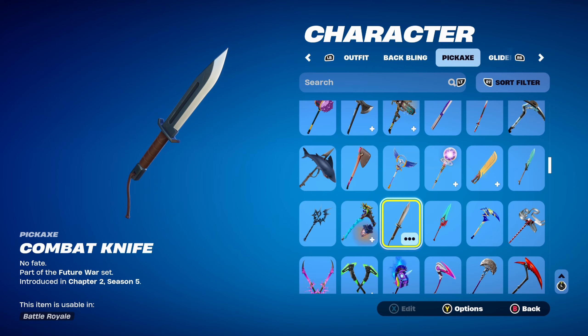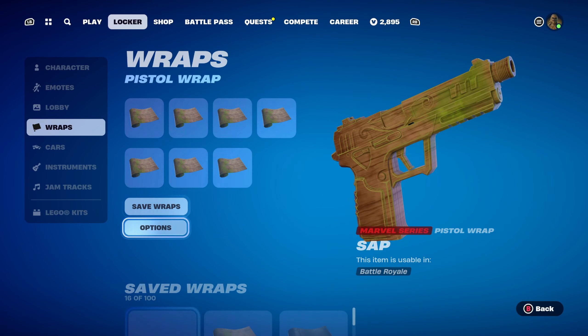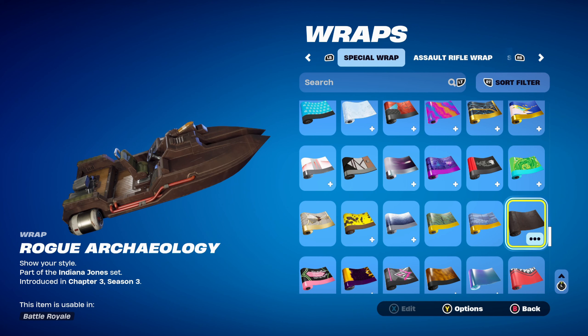The pickaxe is the Combat Knife, part of the Future War set, introduced in Chapter 2 Season 5 — this is Sarah Connor's pickaxe, used for the brown design. The weapon wrap is Rogue Archaeology, part of the Indiana Jones set, introduced in Chapter 3 Season 3's Battle Pass. Indiana Jones was the secret skin from that season's Battle Pass.